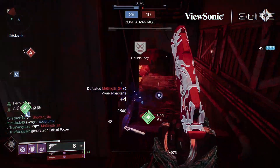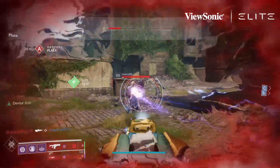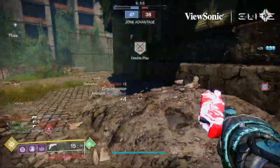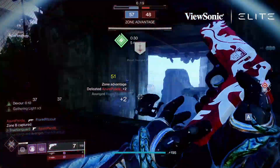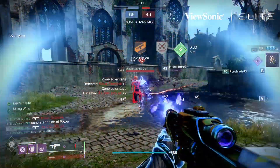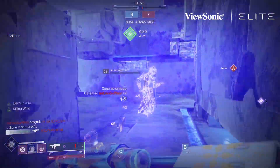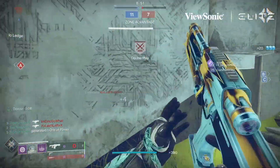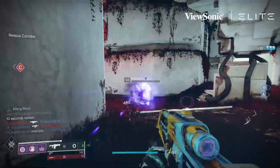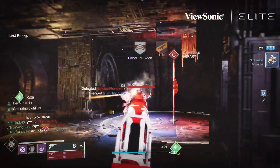In the second column, High Impact Reserves is the best bet. High Impact is going to give you a four-bolt kill instead of a five-bolt kill, and that matters — trust me. This gameplay doesn't have High Impact Reserves, but every now and then a streak gets cut short because you only landed four bolts, maybe because the other player was dodge rolling, Icarus dashing, or flying around with the Behemoth Titan melee. High Impact gives a little forgiveness there. You also have nice options like Demolitionist for grenade energy back on kills, Swashbuckler for chaining kills, and Auto Loading Holster.